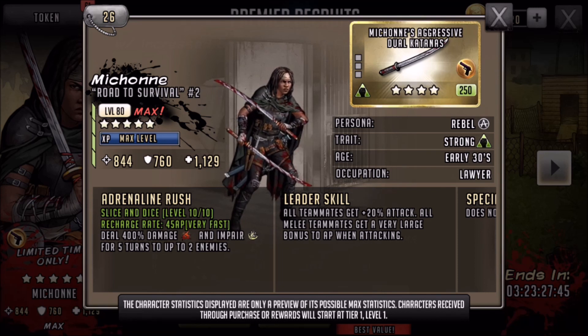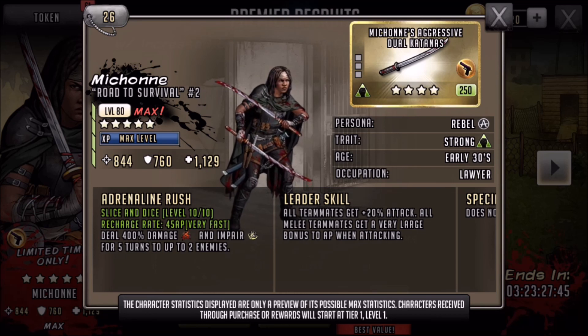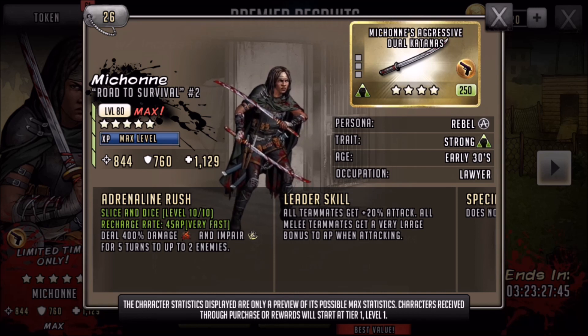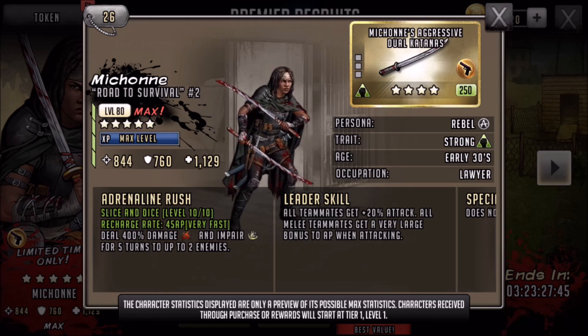The question for you guys and girls out there is: do you want me to do seven openings for Michonne, or do you want me to wait until my 30-day pass ends and then do a 10-pack for whatever character comes along in the future? Comment below — 10-pack or Michonne openings. That's what's going down.